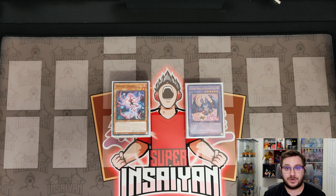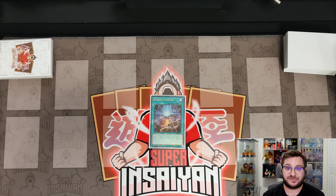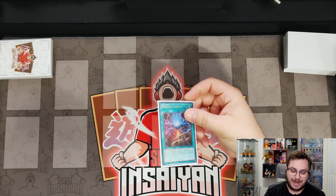So without further ado, here are five must-know Spright combos. Any deck that is good in the current format always has a one-card combo, and that is going to be no different for Spright. Let's go ahead and show you the basic bread and butter. This is doable with the Starter, or you can just start with Blue, but Starter is definitely the better one and I'll tell you why.